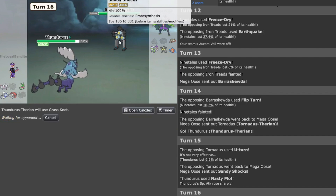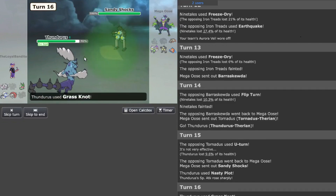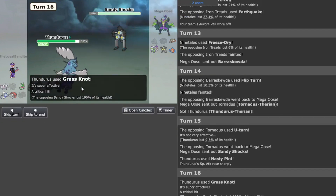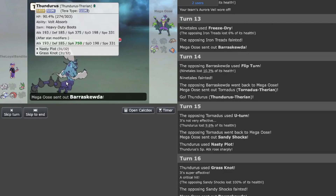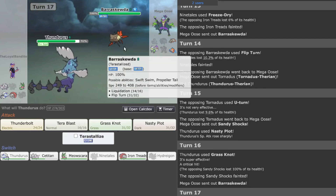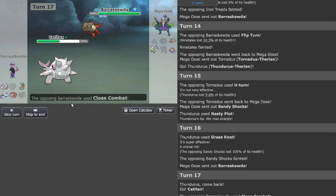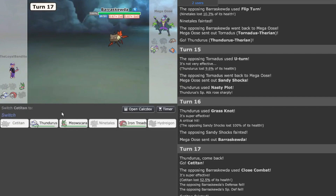Sandy Shocks is walled by Thundurus — we do kill it. This is great — we do wall that. They probably have a Water move so I'm going to swap to the Titan just in case for a Water move, then go Close Combat — which is perfect. That means they're locked into Close Combat, so I can definitely go for a Nasty Plot and do some damage.